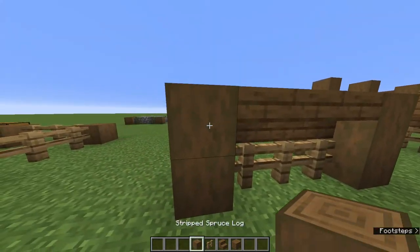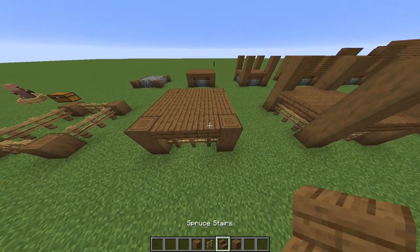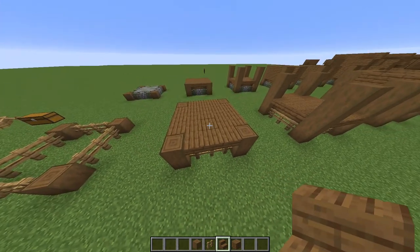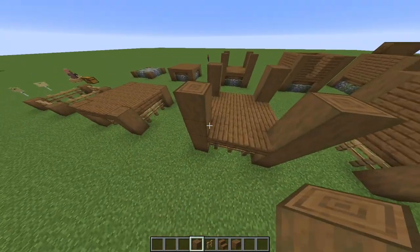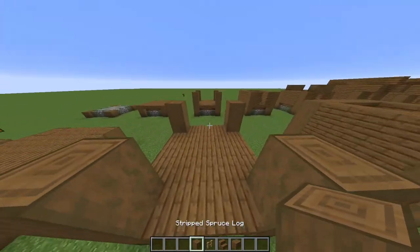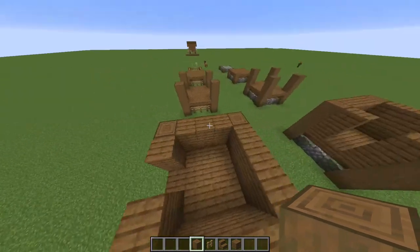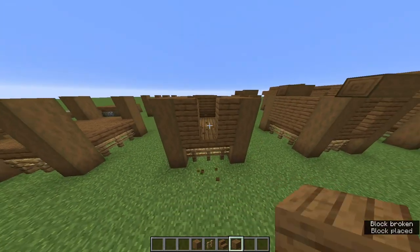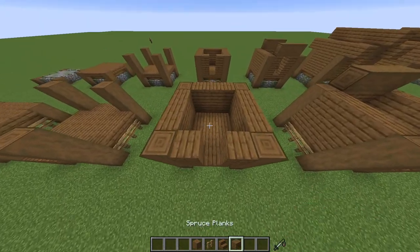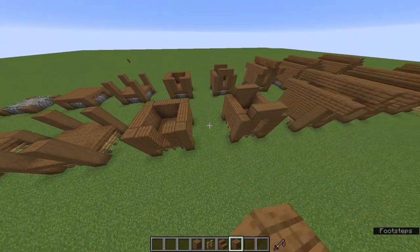Now add another stripped spruce log to each corner, making the total eight. Then connect them with spruce stairs — twelve in total — and then fill in the area with spruce planks. Now add two stripped spruce logs to each corner, bringing the total up to sixteen. Connect those with spruce planks, remembering to keep a gap for the door. You'll need 22 spruce planks for this bit, making 31 spruce planks total.